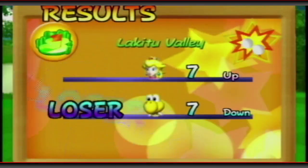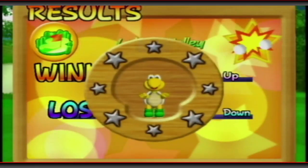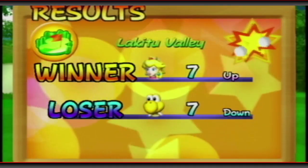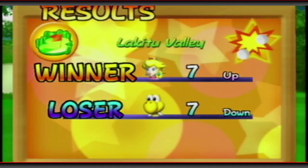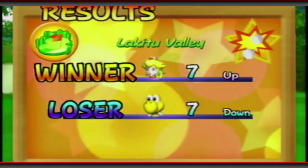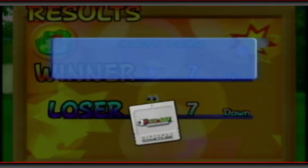Peach takes down Koopa — we unlocked Koopa as the star character. We've got to do them all at some point so that's one down and many more to go. Thanks for watching guys. If you're new around here, make sure you leave a like on the video and hit that subscribe button down below. We'd really appreciate the support. Thanks for watching.